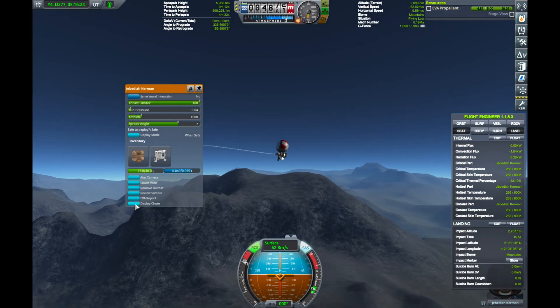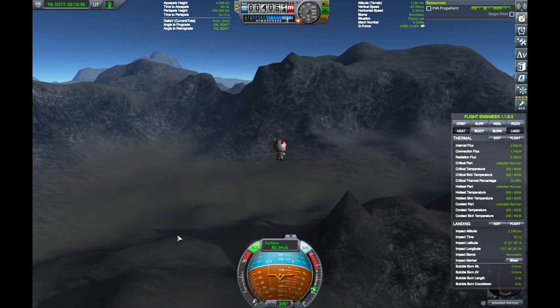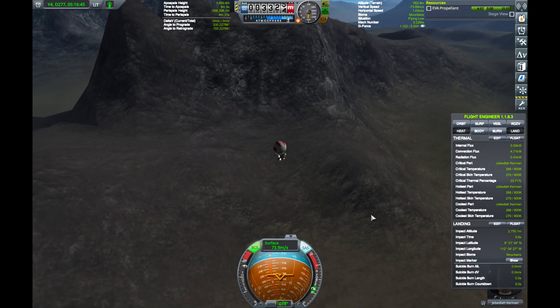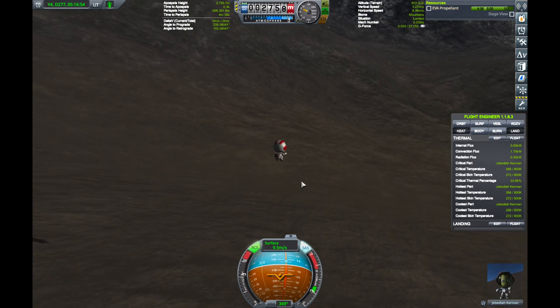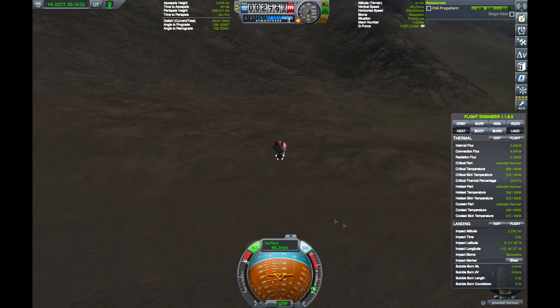Here's where things get interesting. Somehow, the parachute wouldn't open. I thought for sure he would get a taste of high-speed dirt. RCS thrusters brought the impact speed down to a paltry 68 meters per second. Amazingly, he bounced right off the ground. I have no idea how it happened, but here it is again in slow motion.